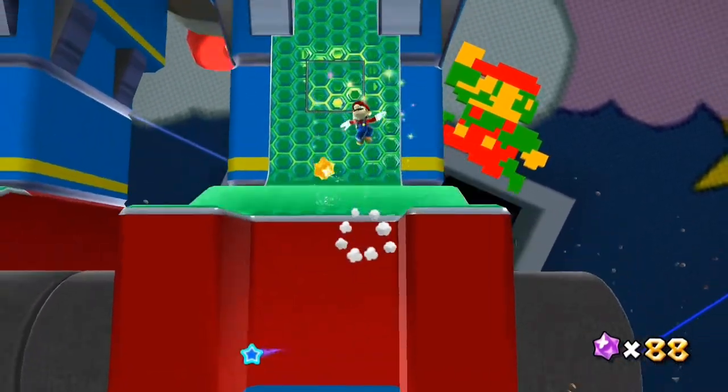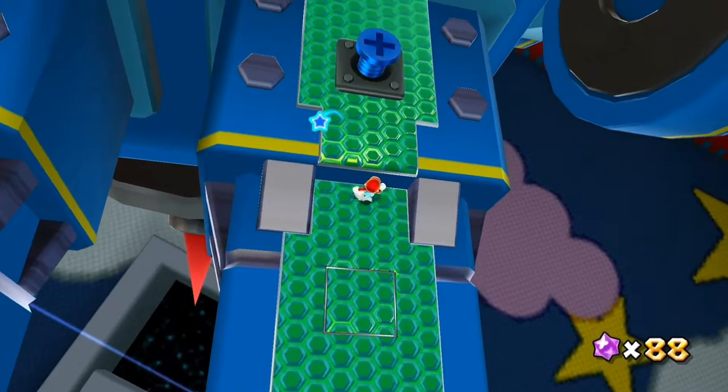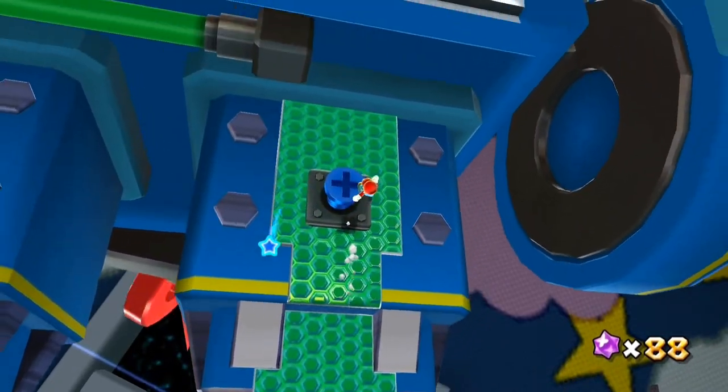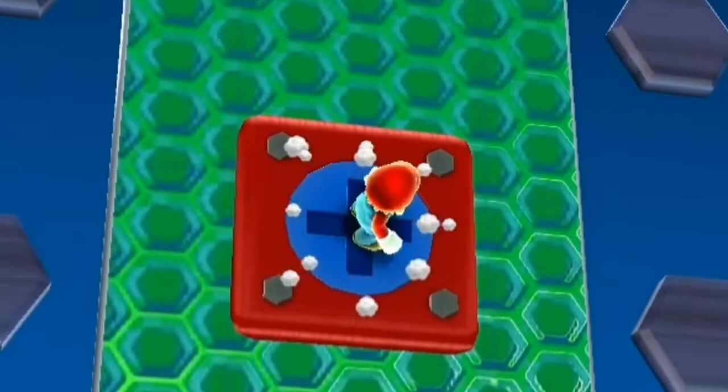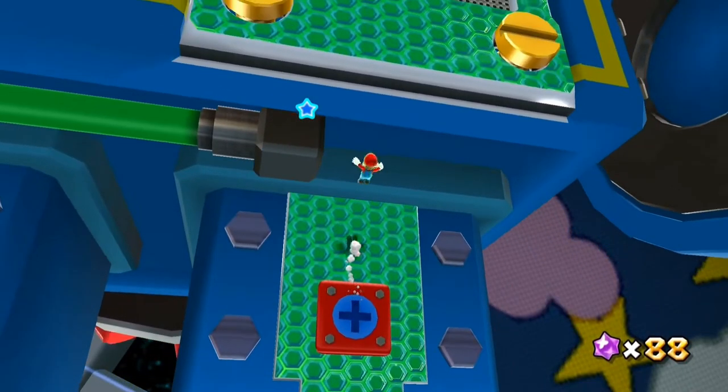I'm trying to get up here. There we go, I did it. This is another spring thing that I can spin off of, right? Yep. Screwed him in. Oh, are we trying to fix the robot or something? That's actually kind of cool.